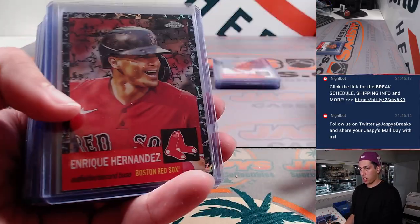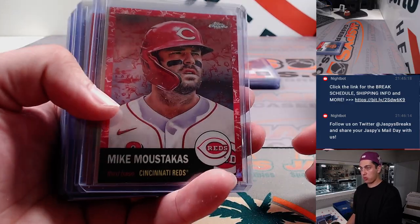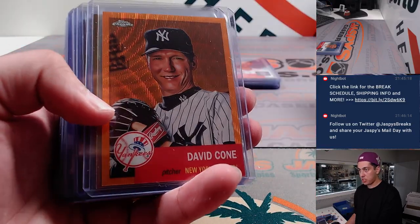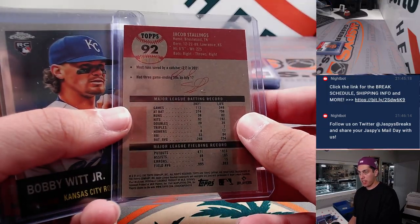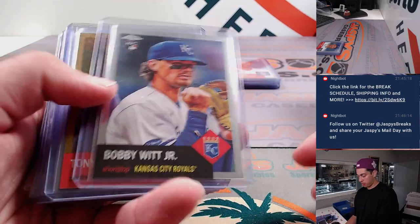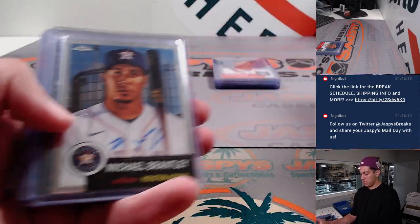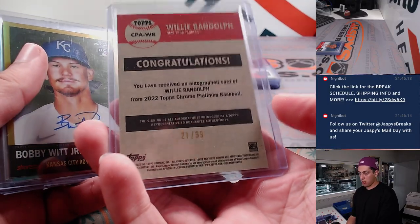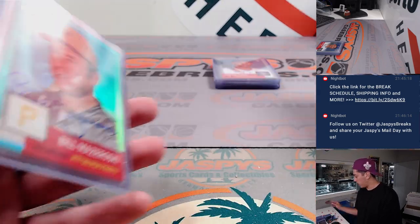Some of the nicer stuff here. Got a Kike Hernandez black out of 10. Mike Moustakis red — that one's out of 5, 1 of 5. True Gold Reggie, out of 50. David Cohn, orange to 25. Larry Walker gold. Jacob Stallings — black as well, out of 10. Bobby Wood Jr. variation, very nice. Tony Gwynn gold. Hoy Park blue to 99. Michael Brantley. Willie Randolph for the Yankees — nice auto there to 99. Bobby Wood Jr. gold rookie auto out of 50 — put that one to the side.